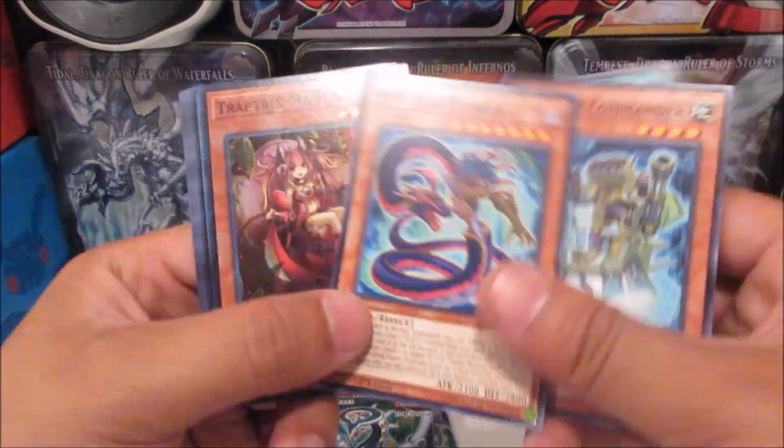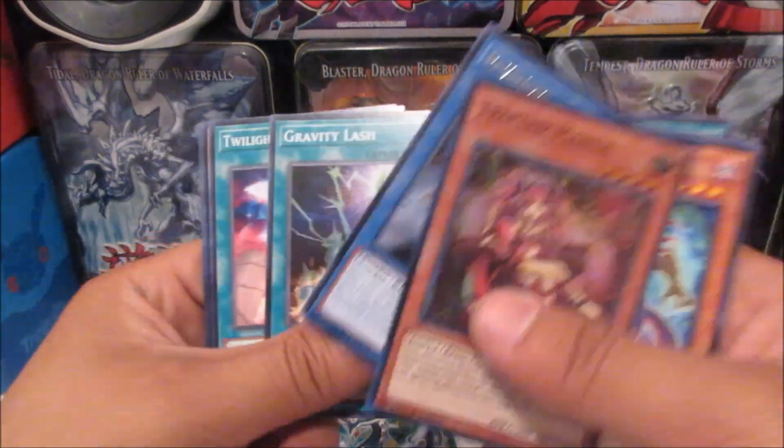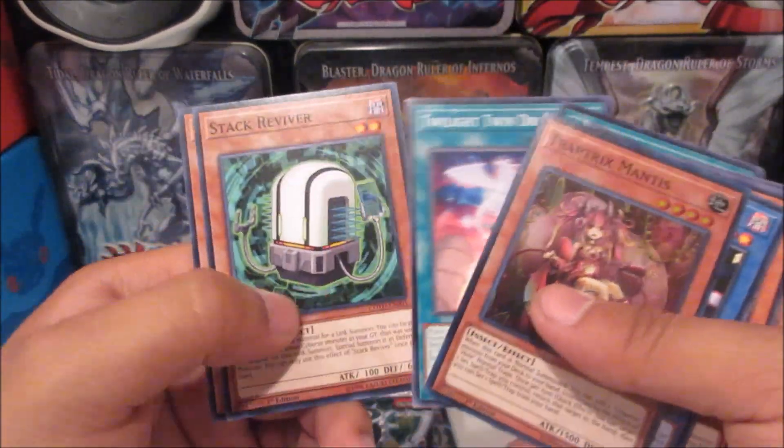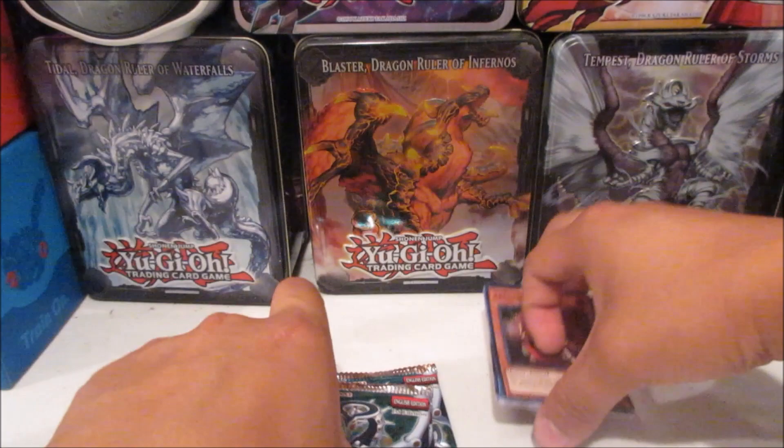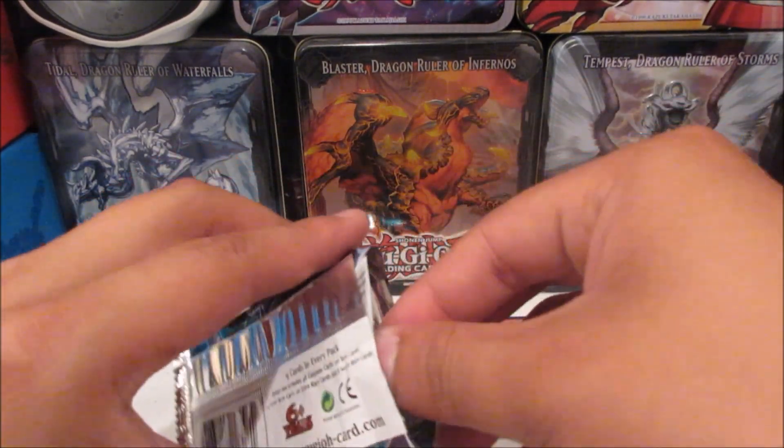First pack: we got a Trap Tricks Mantis super rare, and we got a Revenge Red Slayer for a rare. So we got a super in our first pack — funny how they put a super or ultra or secret in front of the rare in the set.